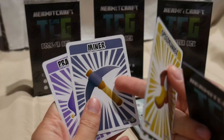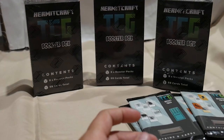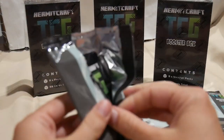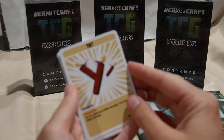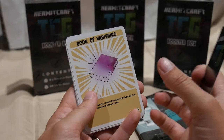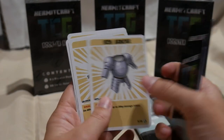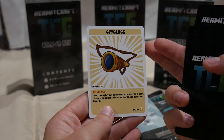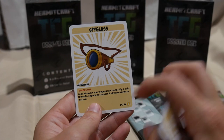Speedrunner, Farmer, another Miner — I only have two Miner cards — and Double Prankster. So a Miner, another Miner is always appreciated. Let's do an effect pack now — TNT, Book of Vanishing, Shield, Elven Cookie, Iron Armour, Bow, Chest which is rare, and Spyglass. I either don't have a Spyglass or that's new. It's not new because it's not one of the new numbers. So that's great, we've got a Spyglass now.